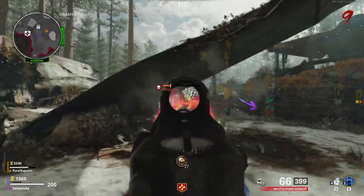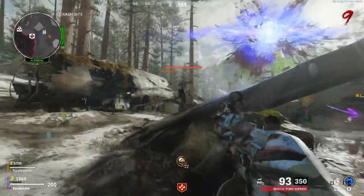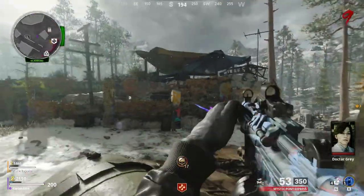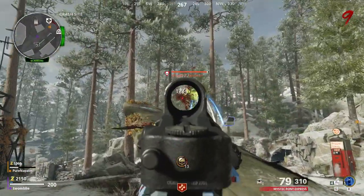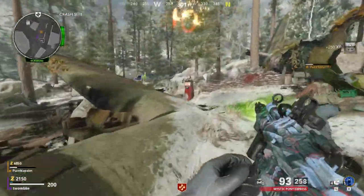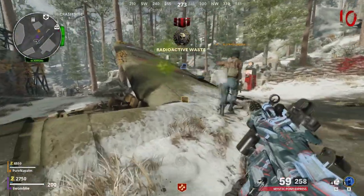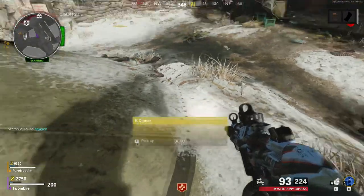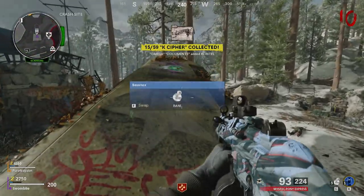Now that we have all the prerequisites, let's get the free wonder weapon. You will need to wait for a Megaton to spawn. After the dog round, one should appear — I recommend using a shotgun to take it down if you don't have the Ray Gun yet. Note that an Instakill power-up does massive damage to the boss. Once a Megaton dies, it will split into two more bosses; kill these ASAP as they are super annoying and strong. Once you kill the final one, it will drop a key card. Pick that up and head down to the weapons lab in the bunker.